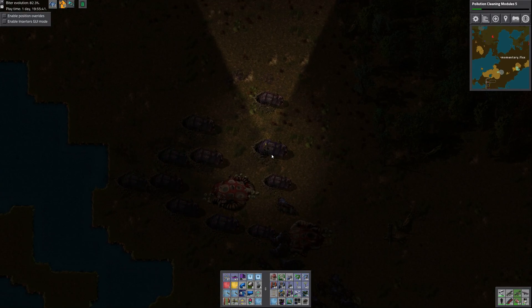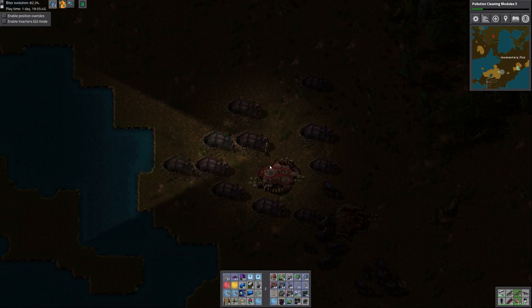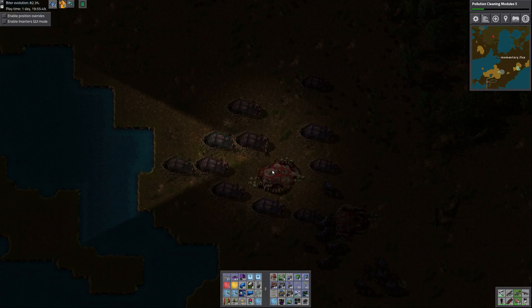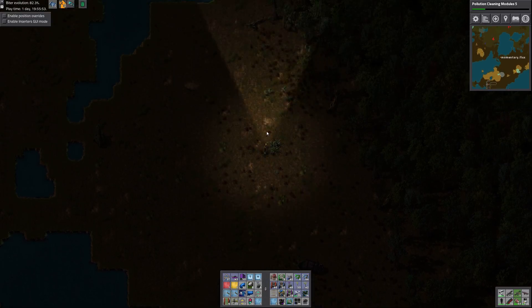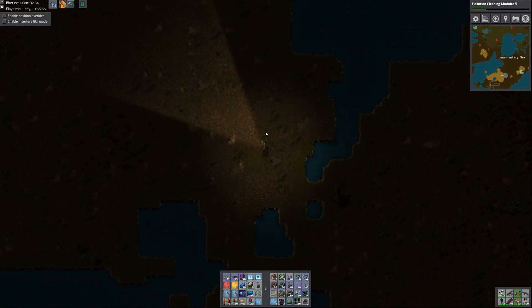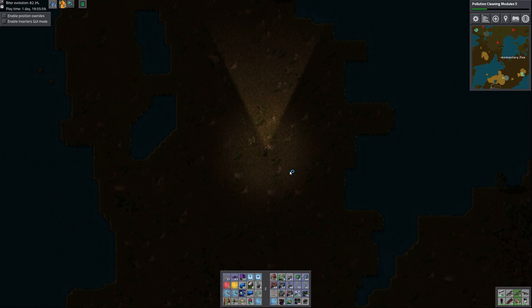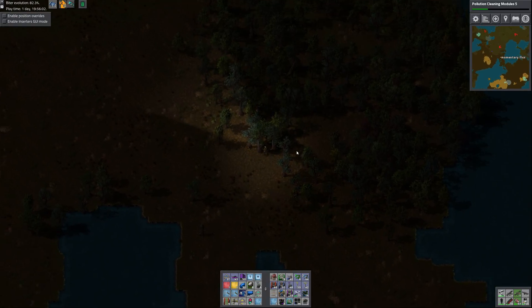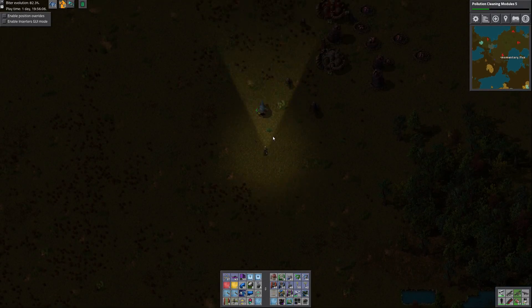Once again it's nighttime and I'm fighting biters so nobody can see what I'm doing. There is a mod that makes things brighter — it's called 'More Light' or something like that. I thought about getting it at the beginning of this series but I wanted to be a purist with other mods in play. I didn't get it and I kind of regret it now — I think I'll get it for my next series.